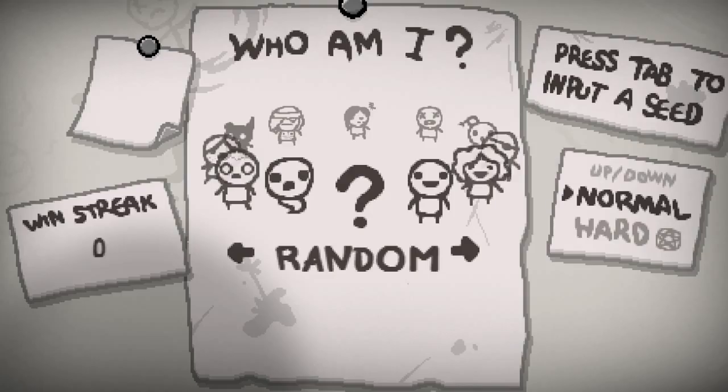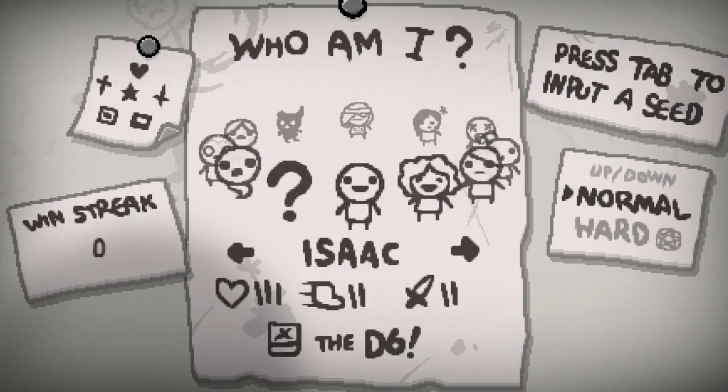All of these characters start with different stats. Isaac is your basic starting character. He gets 3 red hearts to start with. He's got decent speed and decent attack. Those stats don't really show all of them right off the bat on the starting screen, but they all do have individual stats. And a lot of them start with an item to start the game with.